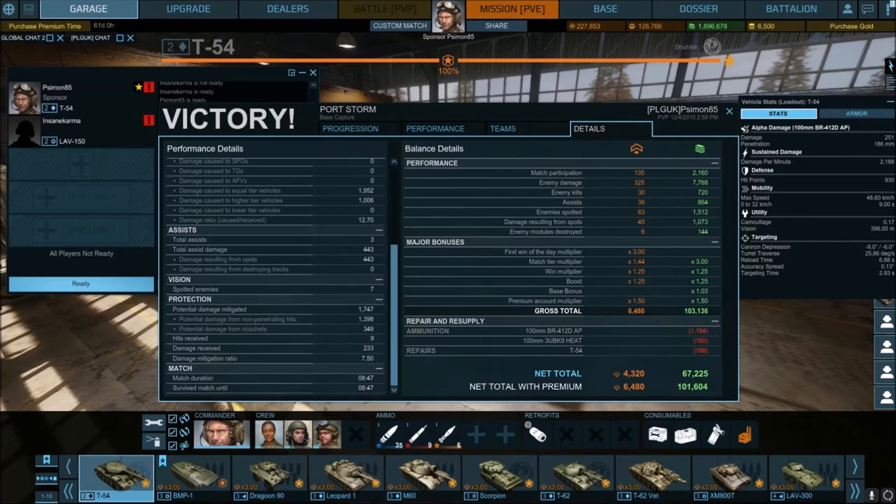What I really wanted to show was the protection section. Potential damage mitigated: 1,747. That means your armor was doing its job and you were positioned correctly. Potential damage from non-penetrating hits: 1,398. Potential damage from ricochets: 349 — that was the shot that came in from the right at a steep angle and just bounced off. The damage mitigation ratio of 7.5 is quite high. That's what you should be able to achieve in a T-54 if you take your time.